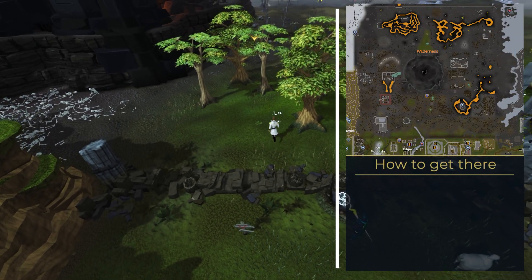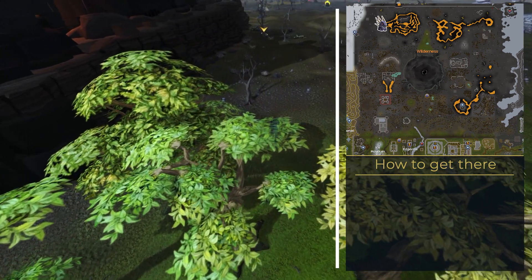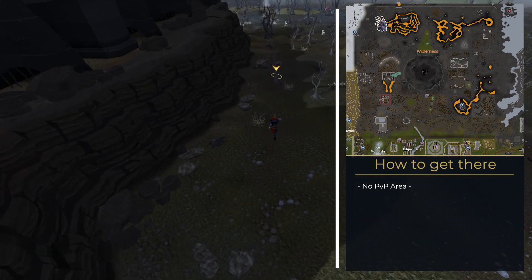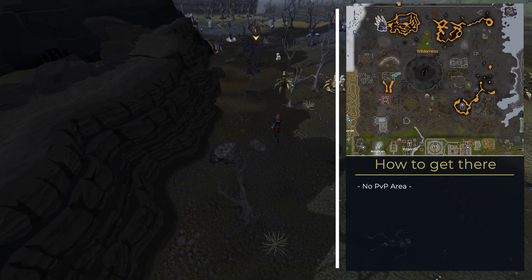The King Black Dragon's lair is located below the lava maze, deep in the northwestern part of the wilderness. But don't be afraid — the Dragon's lair is not considered a PvP zone. When it comes to getting there, you have two different options: the easy and safe one, or the harder and way more dangerous one.